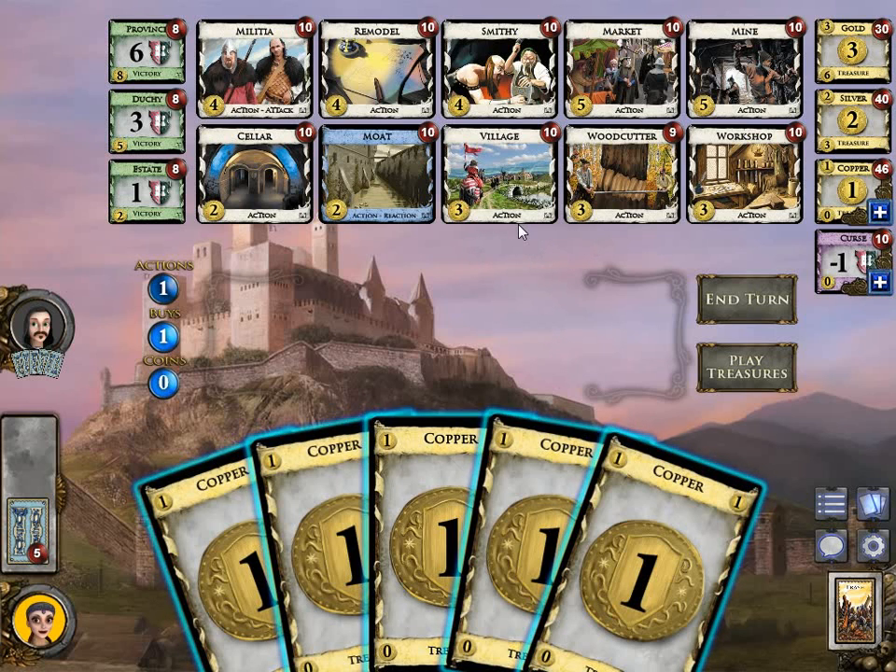Dominion is a card game where you ideally build your own deck in a way that leads to you having more victory points at the end of the game than your opponent. Victory points are usually accumulated by buying victory cards, which are the green ones on the left. But there are also curses, which give you negative victory points. Usually you cannot do anything with these cards when you have them in your hand, so they're essentially dead cards. You should not buy these too early, and the balance of that is a pretty interesting part about Dominion.